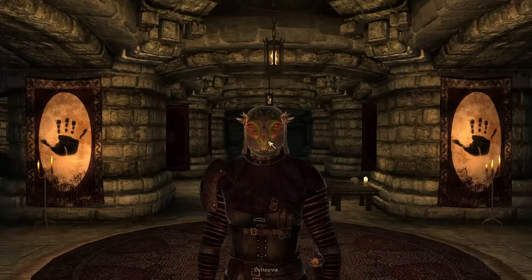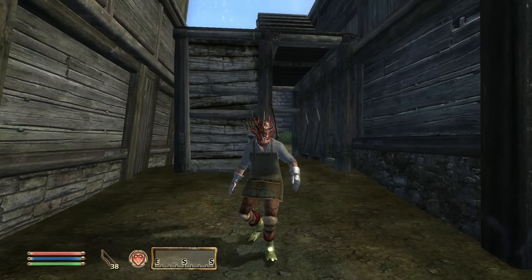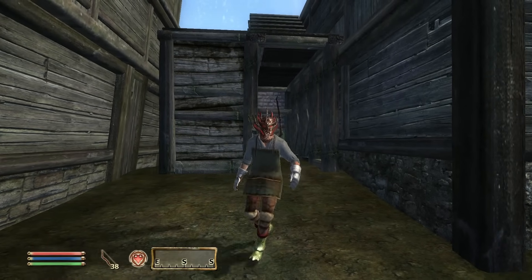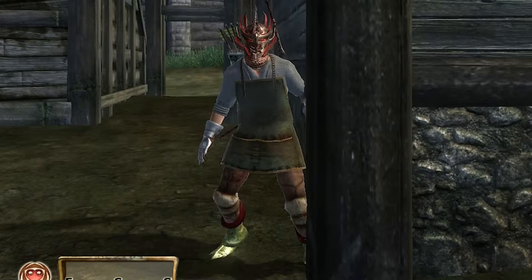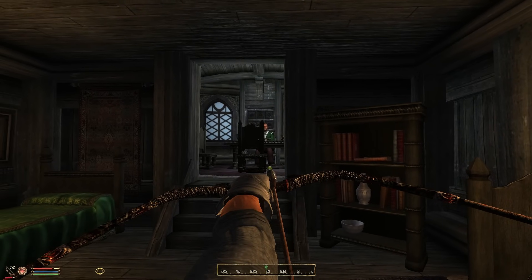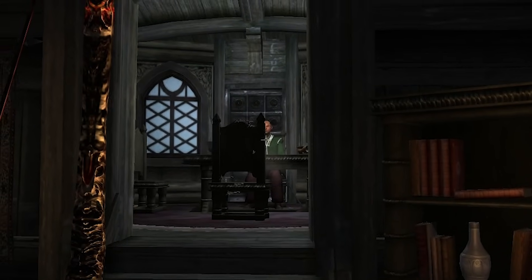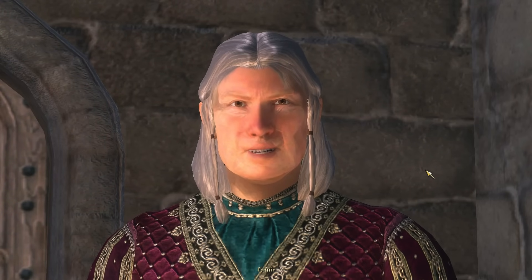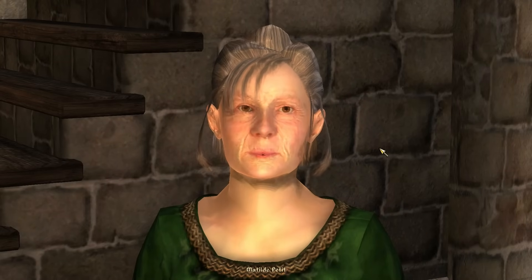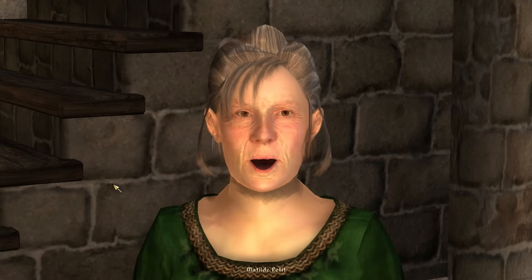My personal favorite is the Dark Brotherhood quest simply known as 'Whodunit.' The Dark Brotherhood needs to kill a lot of people. We need to go to a party and kill every single person there without them figuring out who it was. Let's meet one of our soon-to-be victims. 'Why hello there, Mathilde. I'm an assassin hired to kill you.' And she just laughs — this is going to be easier than I thought.